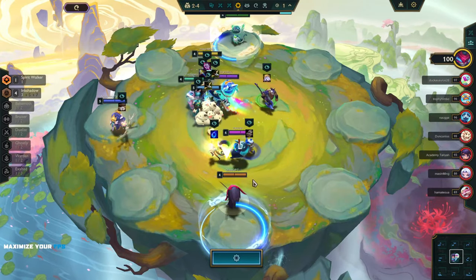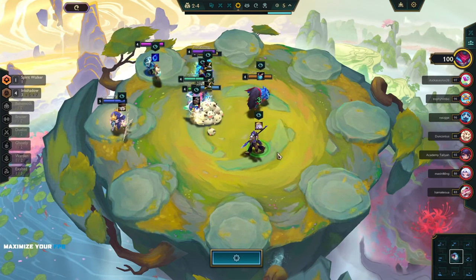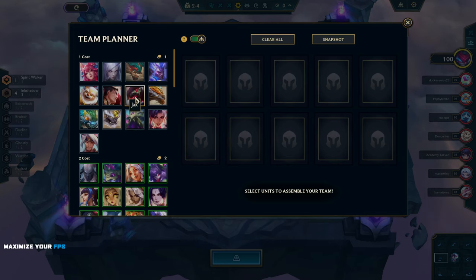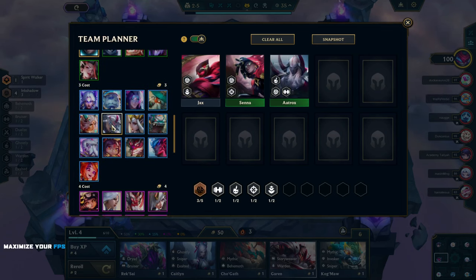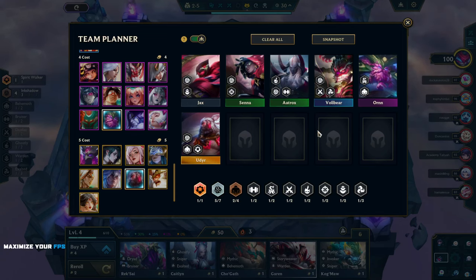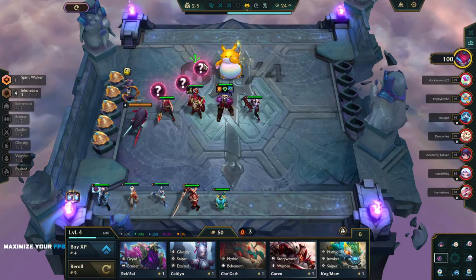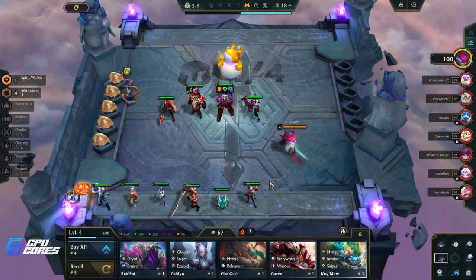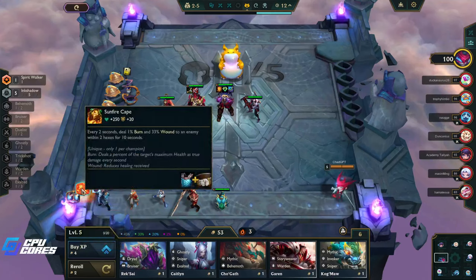He's probably a little bit weaker in the late game but that's okay. We want to get this for Volibear. I think we go Orn as well. So we've got Jax, Senna, Aatrox, Volibear, Orn — put in Udyr, that gives us five. Then we just need to figure out what these two are. I think it's okay using Ink Shadows early. Oh, this is a Trick Shot — okay, you can come in, you can have this.